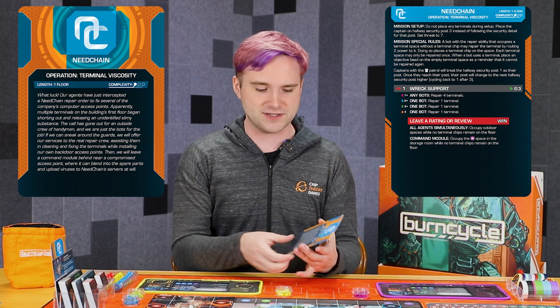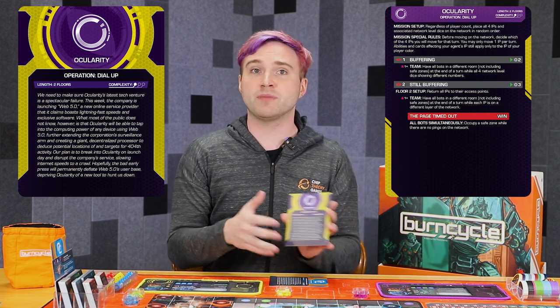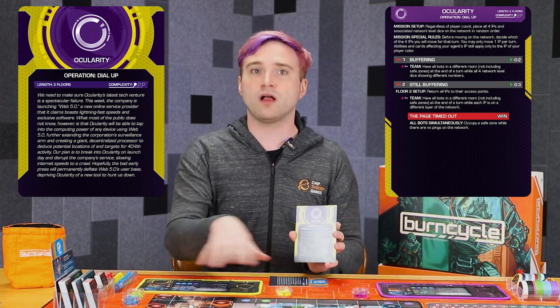The three missions selected as pretty solid starter missions for Need Chain: the floor one mission is Terminal Viscosity, where you have to navigate the first floor of Need Chain and repair these terminals. While you're repairing them, you're uploading the bots' own 404 software to make sure they have an influence on Need Chain's systems. For the two floor mission, we have Ocularity Dial Up, a network heavy mission where you have control over four different IPs — even if you're playing solo, you get full control of the network. Missions are all about getting your IPs onto different layers of the network with different network levels, while navigating the actual map of Ocularity.